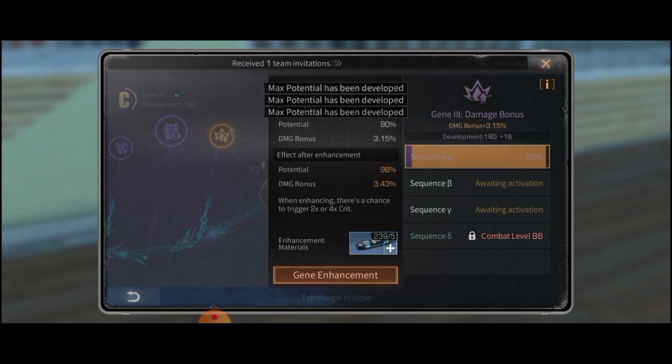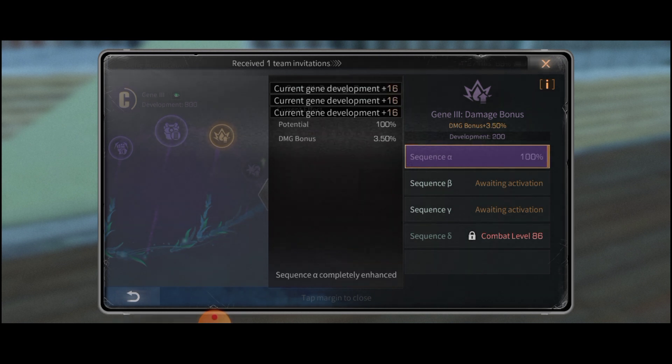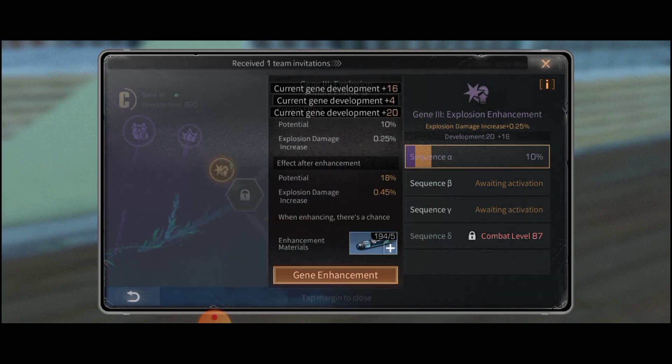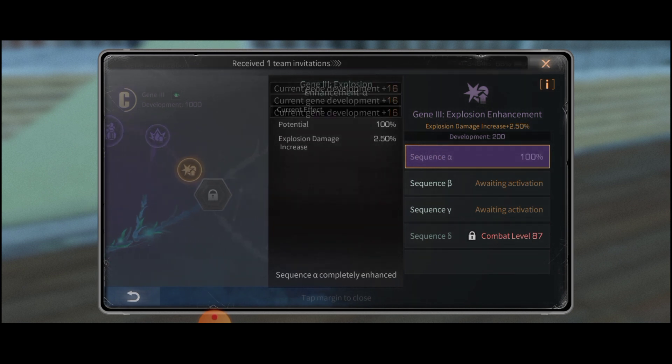I am going to upgrade this, and this damage is a bonus damage — you can see this. There is a bonus damage, this is an enhancement. So we need to upgrade everything.